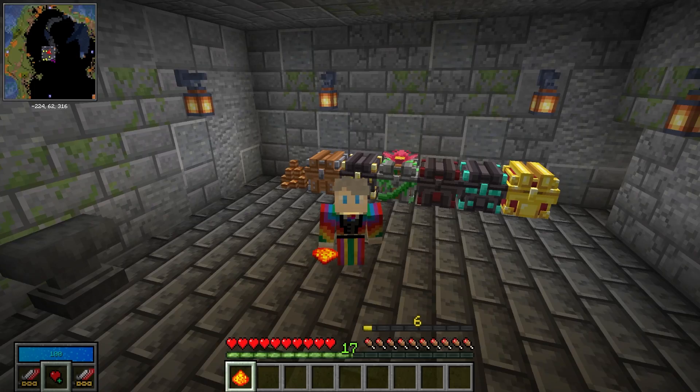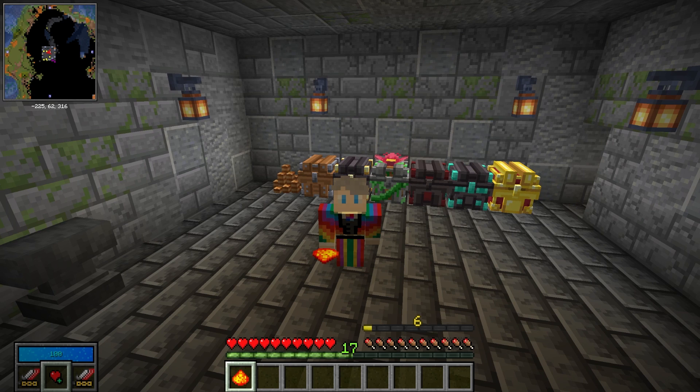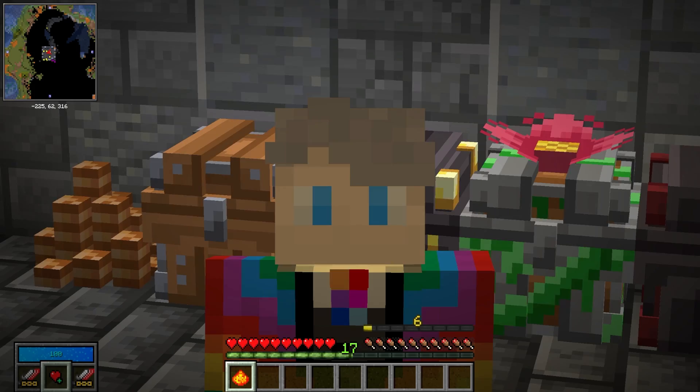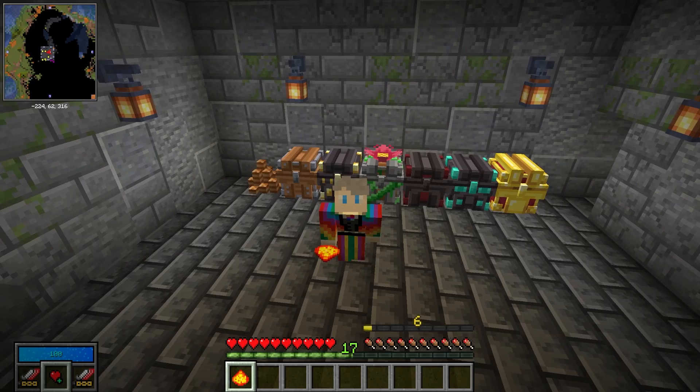Looking at the gilded chest specifically, you're going to see a lot more valuable items in here. Diamonds, copper, gold ingots, and bottles of enchanting are all self-explanatory, and silver scrap is used to upgrade gear just like the other materials we went through. However, the phoenix dust is much more interesting — when you combine eight phoenix dust with one catalyst, it will give you a phoenix feather. You can then add the phoenix feather to another catalyst, which will give you the phoenix modifier but also exhaust the crystal, meaning you can't modify it any further.